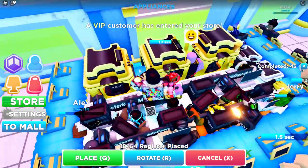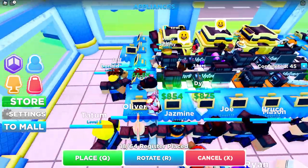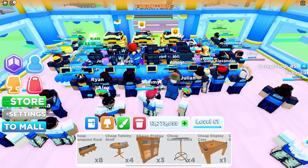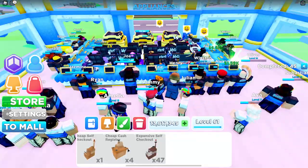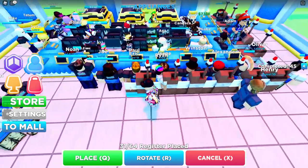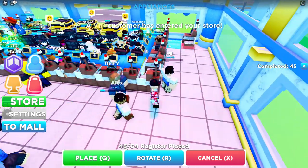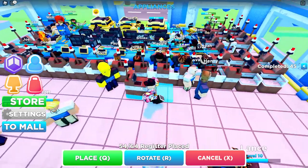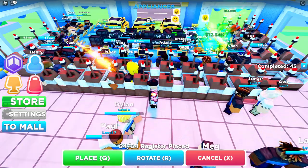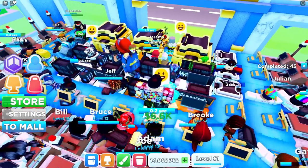I like to have registers at the front or near the outskirts but it doesn't matter too much — let's just place these down. You want to have as many blue registers as you have staff members. Then what you want to do next is place down the self-checkouts, and however many cash register slots you've got left, fill them up with self-checkouts. Use whichever ones you can afford — the expensive ones aren't accessible to everyone.